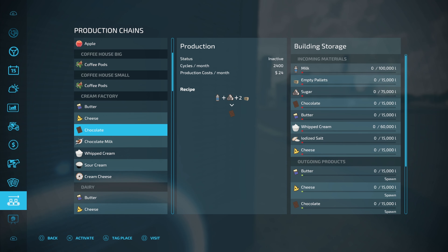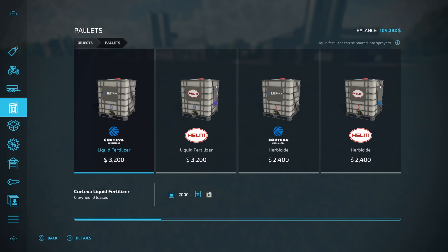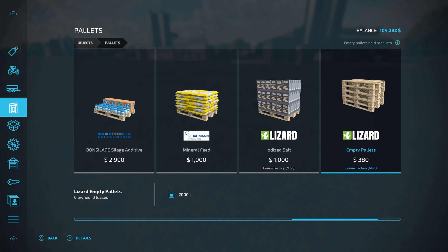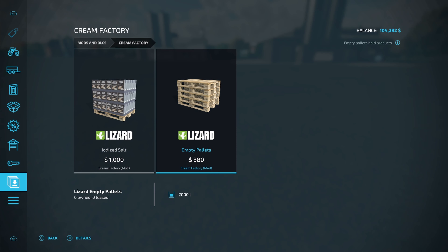One thing you'll need in each of these recipes is empty pallets. To get those, go into Objects, come across to Pallets, and go all the way across until you see empty pallets — part of the Cream Factory. For 2,000 liters of pallets it's going to cost you $380. You can also find them under your Mods and DLC section. You've also got iodized salt, which you'll need for one of the recipes. You get it the same way — you cannot make it, you have to buy it, and it costs $1,000 for 1,000 liters.